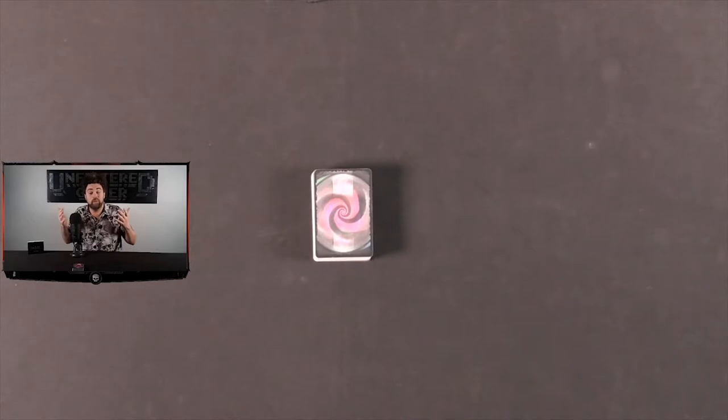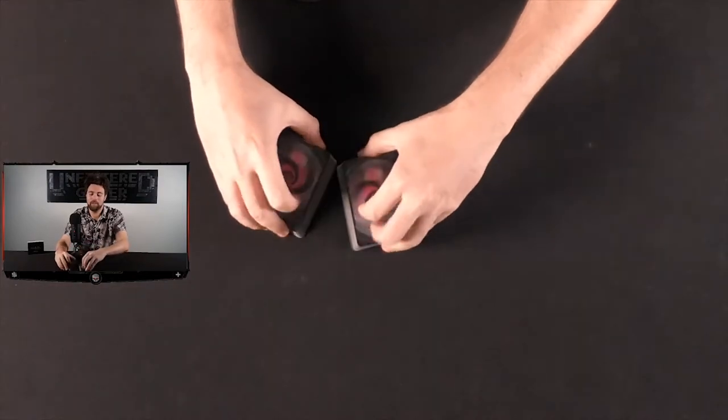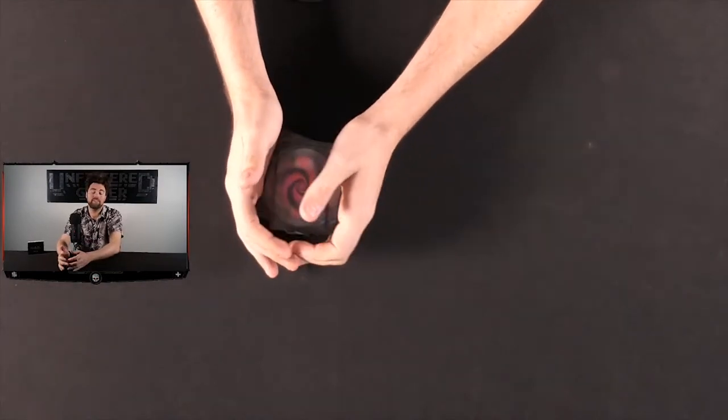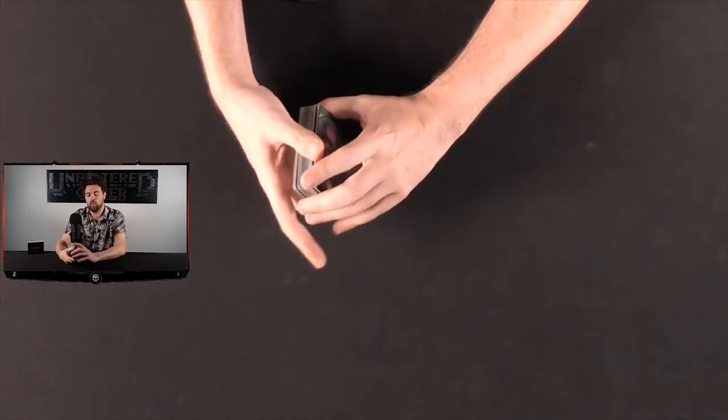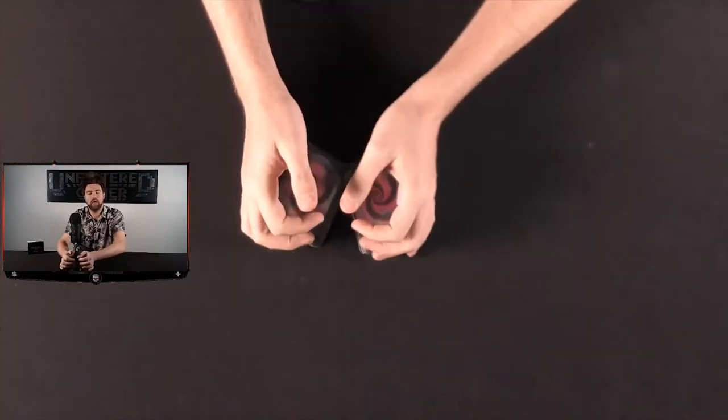We're going to go ahead and play a game of Temerity and I'll explain the game as we go. We're going to take the deck of cards and shuffle it up. There are three types of cards in the deck: fairies, spirits, and warlocks. These cards will be played face up and face down on the field.